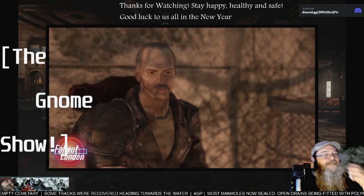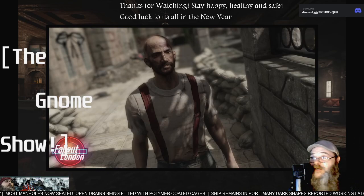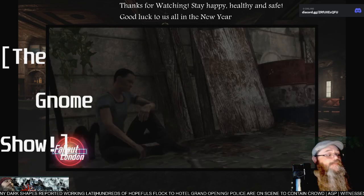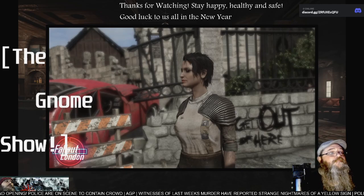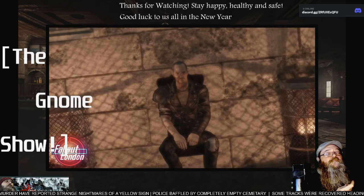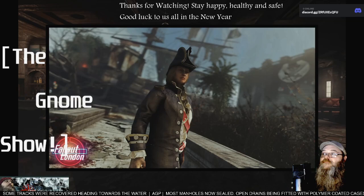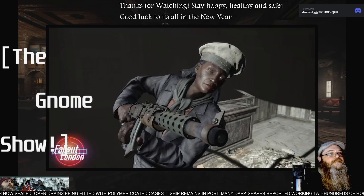Miller's Men, the hard-hitting skinhead gang of Fallout London, sport a no-nonsense look — an immediate enemy. Their attire consists of shaved heads, work boots, and suspenders echoing the classic skinhead look. These tough individuals favor slim-fit jeans and plain white t-shirts or button-down shirts, projecting a sense of working-class pride. Miller's Men and their fashion embody a fusion of rugged aesthetics and a subculture with a history all its own.